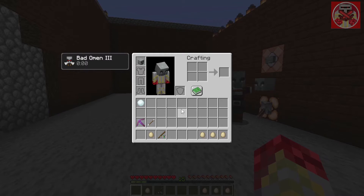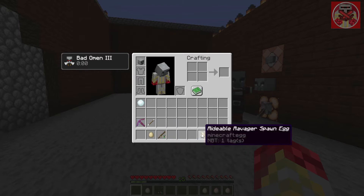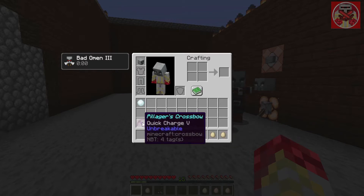So you get a wide variety of items: a pillager crossbow, pillager arrow, villager bait, villager on a stick, rideable ravager spawn egg, pillager minion spawn egg, and ravager spawn egg. I'm going to demonstrate them all.